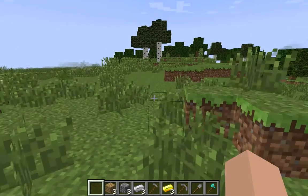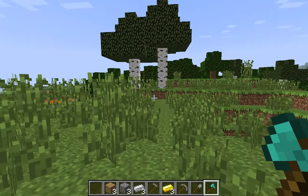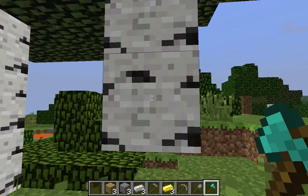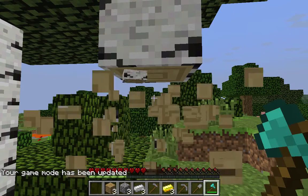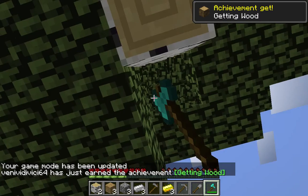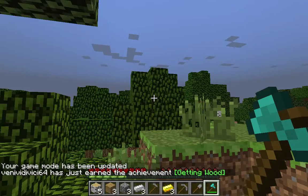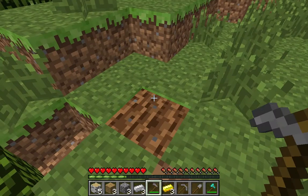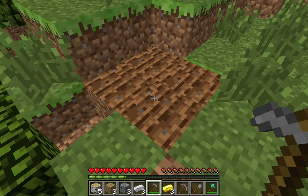So I'm gonna show you. With the diamond axe you can chop wood very easily, like this. And yeah, with the hoe you can make land soil fertile like this so you can plant stuff on it.